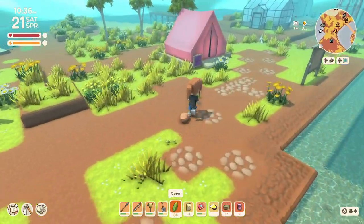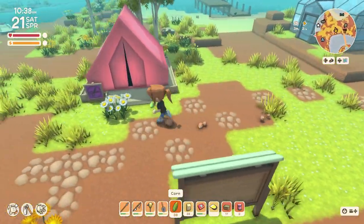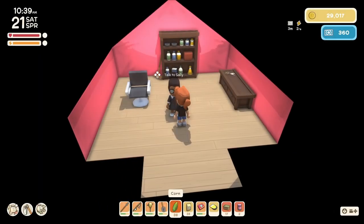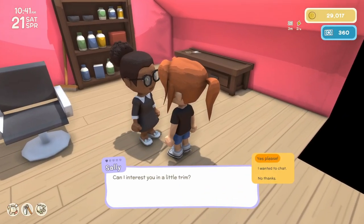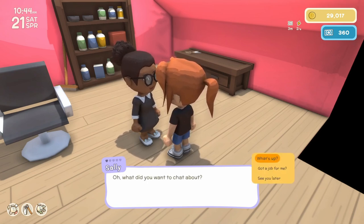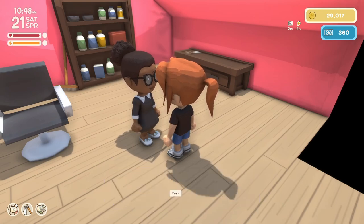Oh look, we have a visitor. Let me visit them while I've got a full inventory. Oh, it's Sally. We don't want to trim — we want to chat. Yeah, I have a logging license. Five gumwood plank? Sure, we can do that.